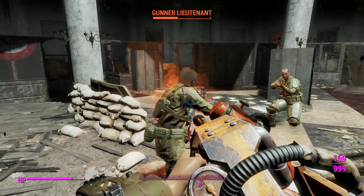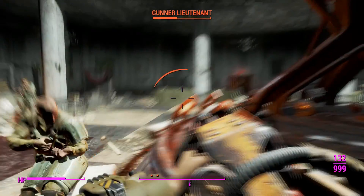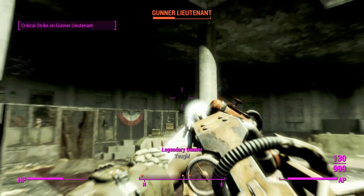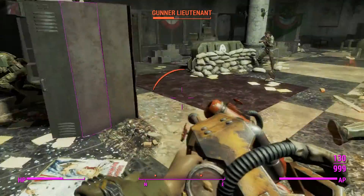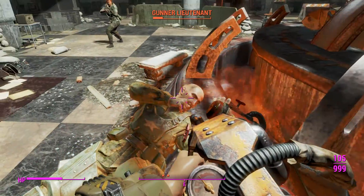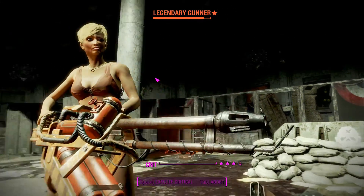That's saying quite a lot because in this game generally heavy weapons are not as good as your standard weapons. Weapons like the gatling laser and minigun are nowhere near as powerful. And that's another glitch — good job flamer, I'm impressed by your performance today. We'll go ahead and toast this gunner.